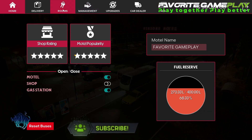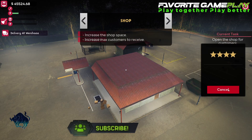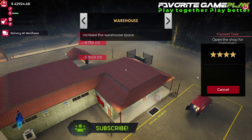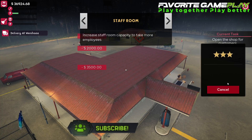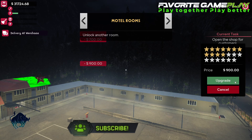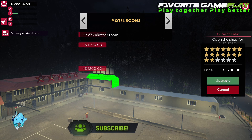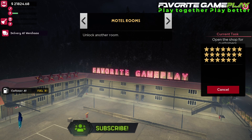This is the way you can max it out — great, maximum four stars! Warehouse — great! Stuff room — great! We need to take a look at the top. Oh my god, Favorite Gameplay, yeah!